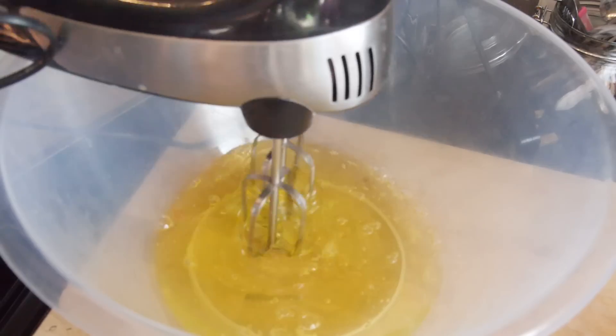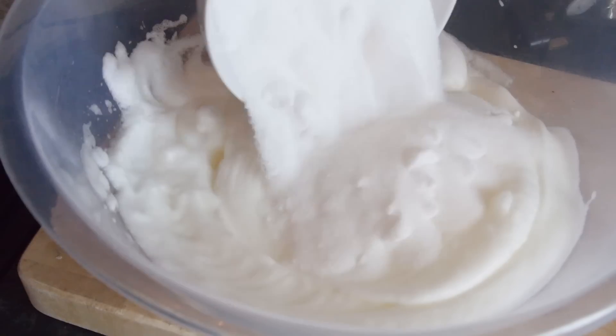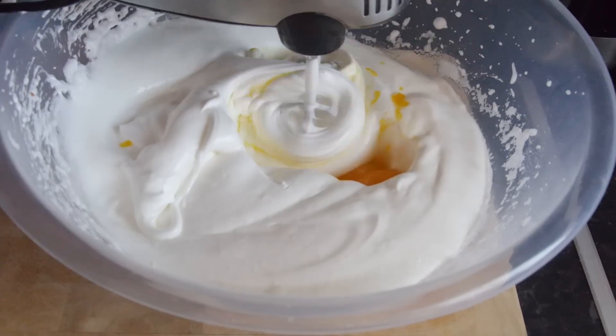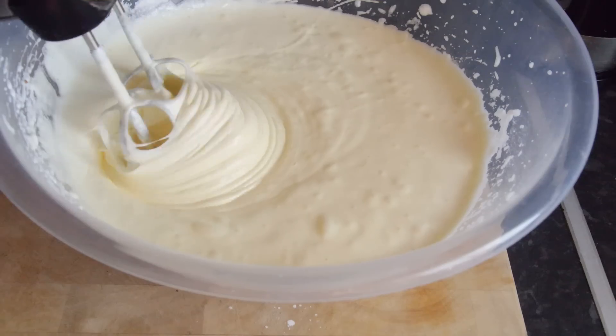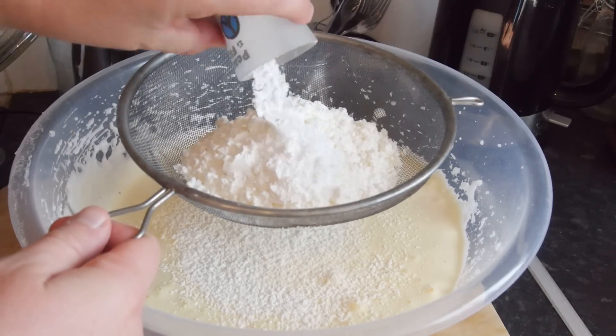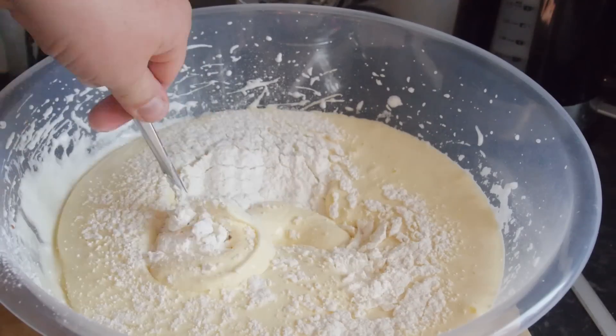Start off by whisking your egg whites until nice and stiff using an electric whisk, then follow up with your sugar, whisking again until it is nice and glossy. Then chuck in your egg yolks, whisk that through and it will change in colour, just a little bit paler. Using a sieve over the mixing bowl, pass through your flour, corn flour, and baking powder, then fold it in with a metal spoon until fully combined.